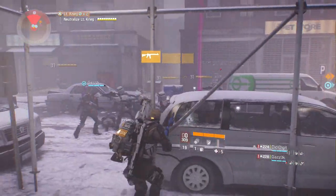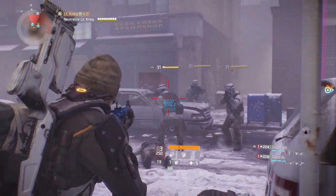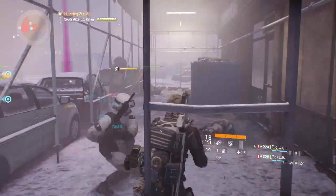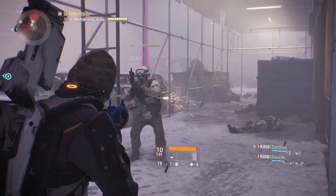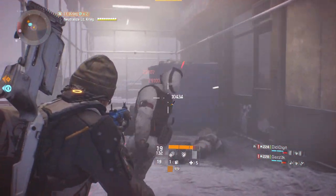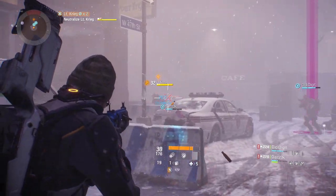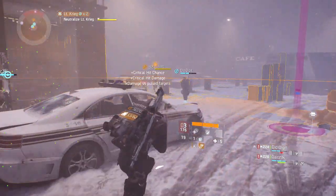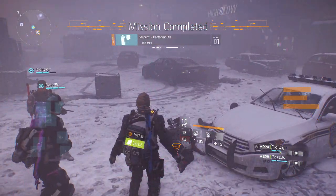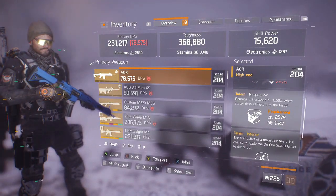Once you've unlocked that second re-roll ability, it goes back to using your normal division funds but at double the cost each time. Then you could unlock a third re-roll for the full 2000 phoenix credit limit — a big spend to unlock that third slot — and again it goes back to division funds. This would increase agents' ability to fine-tune and build characters around one set without waiting for specific items to drop.